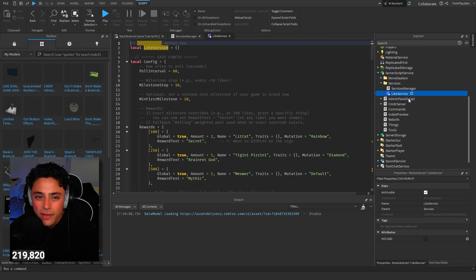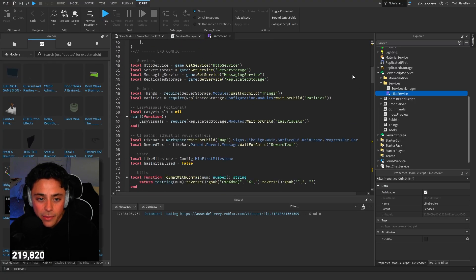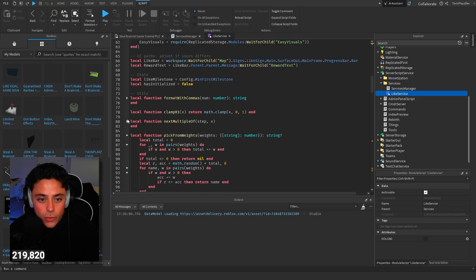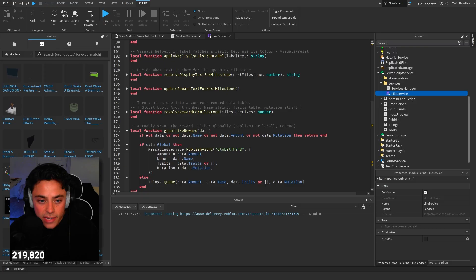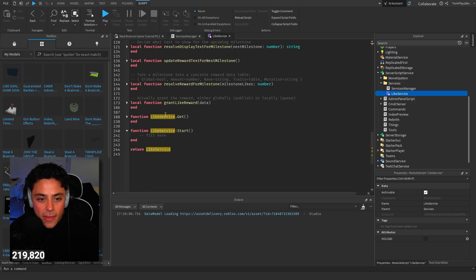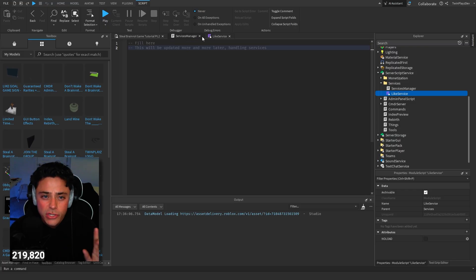So in here we're going to be scripting the Services Manager. I'm going to make sure I have it up here as well so I don't mess this up - even though this part is very simple. But we're going to get into this after the fact. We have a Like Service, which is where it's a bigger script, nothing too crazy though. I'm going to close these functions and just explain them using the text as it is. So let's go into the programming part.